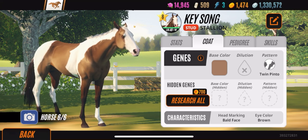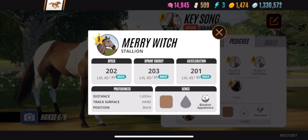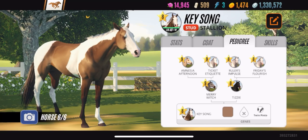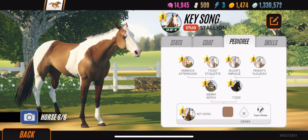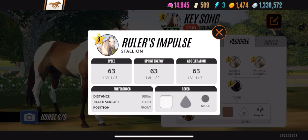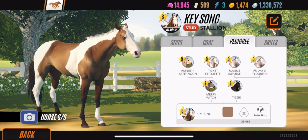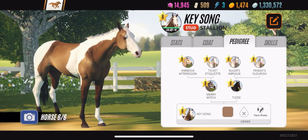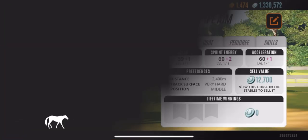We're talking about the pattern — Twin Pinto with the hidden 'none.' Then go to the pedigree: we have a Blanket Appaloosa in the pedigree, we have 'none' in the pedigree with base color black. So there's a chance that black is in Key Song's hidden base color — we don't know that yet. There's a chance of white in the hidden, another chance of white, another Twin Pinto. You can see 'none,' dapples, and 'none' throughout.